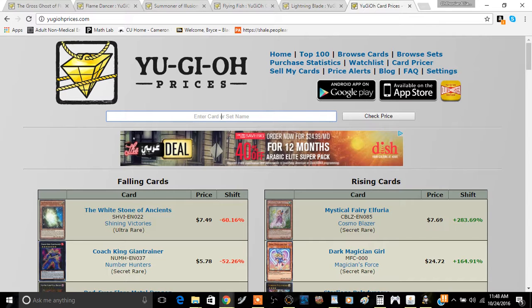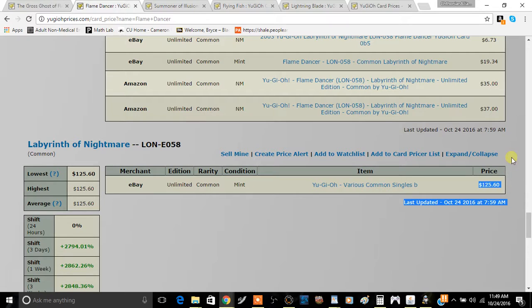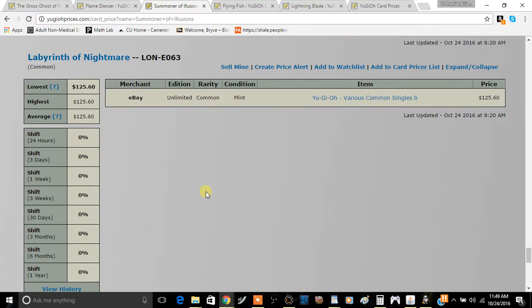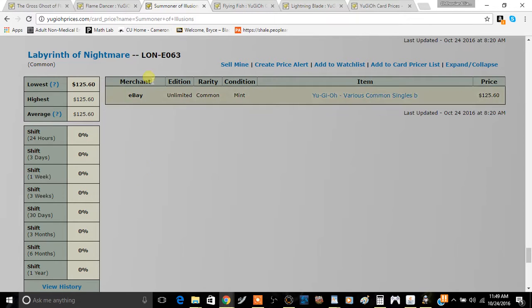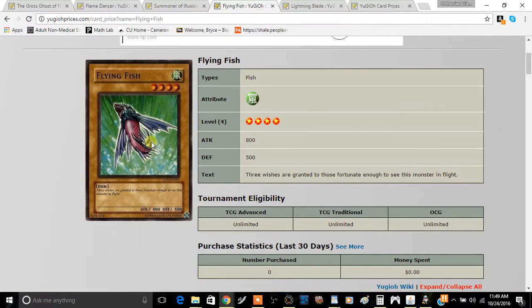In some cases it's taken to an extreme. You see cards like this one — Ghost of Fleed Dreams. For those who don't know, it's not a good card; it's a normal monster with 1300 attack, and it's currently sitting at $125.60 just for a common with the E scribbled on the side. You can see the same thing with Flame Dancer, also $125, and Summoner of Illusions — which might actually see some relevance — and Flying Fish, also going for $125.